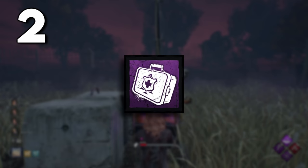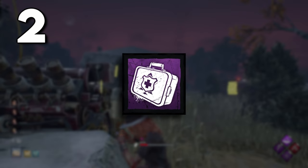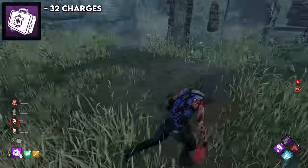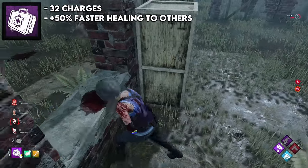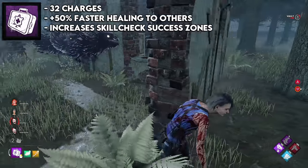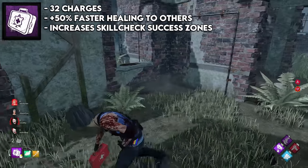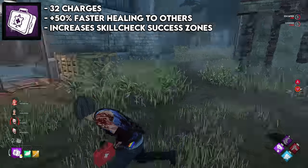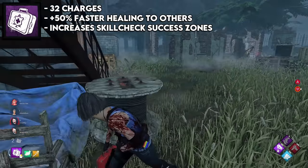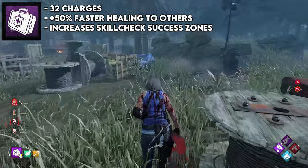You might think the purple medkit is obviously the best item in the game — but that's where you're wrong. The purple medkit has 32 charges, which means two full heals, and it gives you 50% extra speed to healing others plus increased skill check success zones, which can shave off a second or two of healing. So sure, this can save you maybe four seconds of healing if you're healing other people. But you usually want to be healing yourself with med kits, so that buff doesn't really help you.